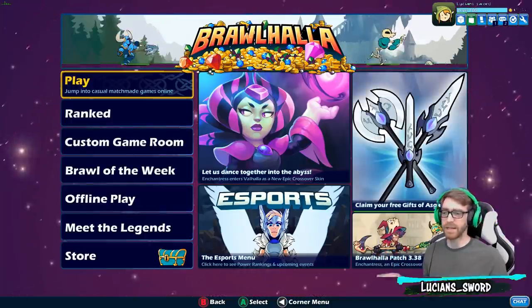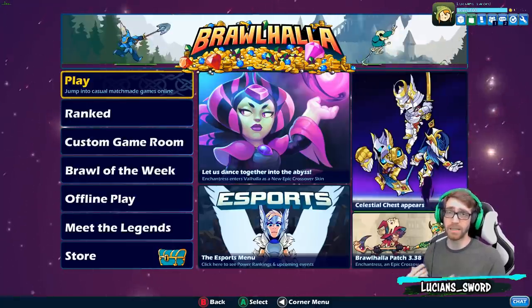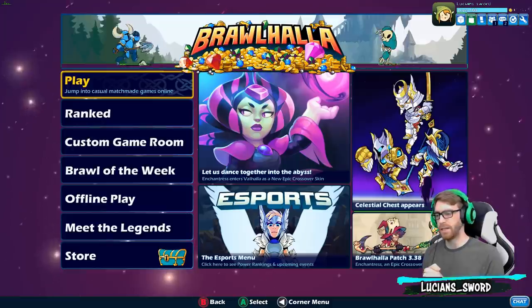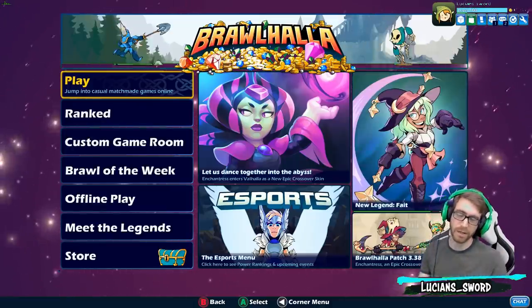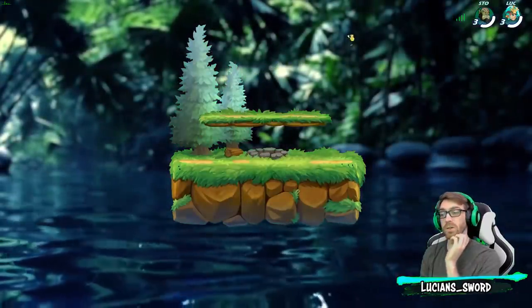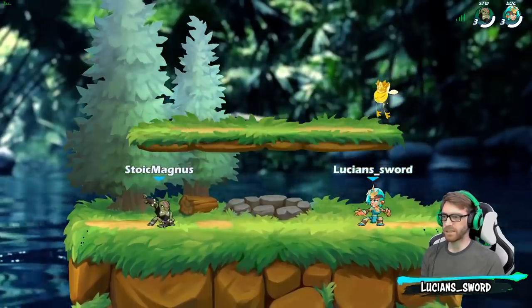I'm gonna be playing all different kinds of legends in this video that have been asked of me by you guys in the comments. The first legend I'm gonna do is Ada. Let's go ahead and get into it, playing on Zul. Aren't the moving backgrounds awesome?